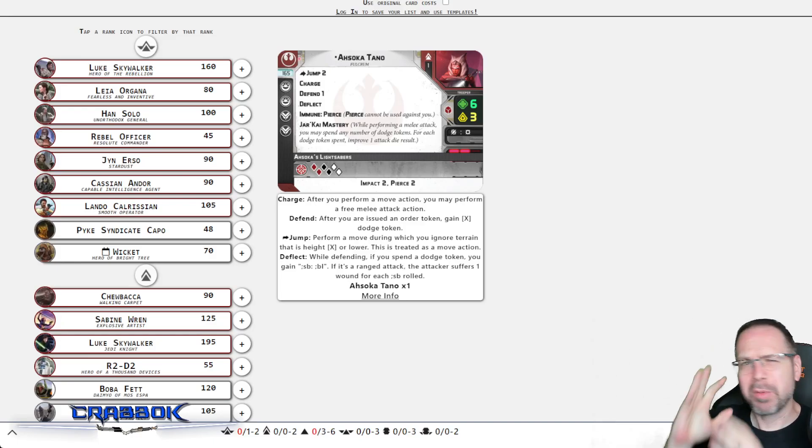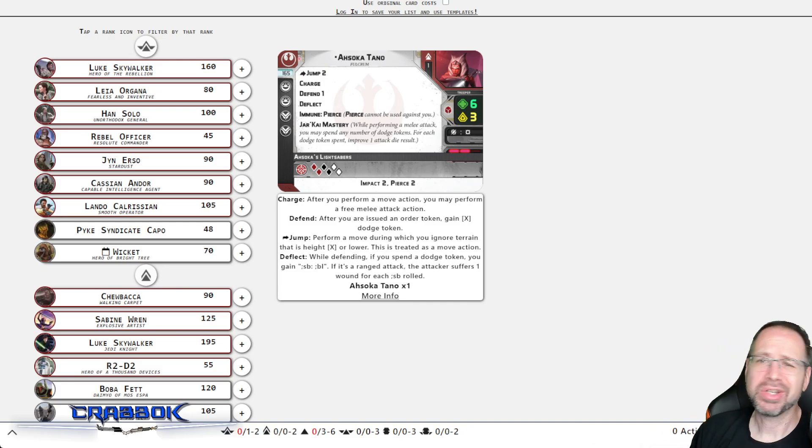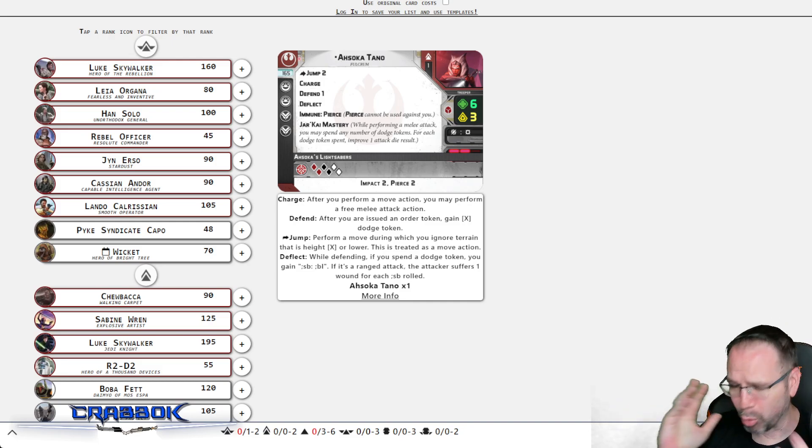Hello there. What is going on everybody? It's Ahsoka time. We're going to be putting together a list for Star Wars Legion using Ahsoka Tano, the latest rebel ubersauce to come to the game. Why ubersauce? Because that's a random little narrative word I just decided to come up with on the spot. This is what you get here on my channel — random craziness.